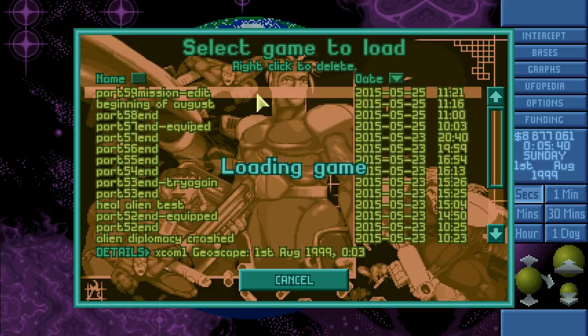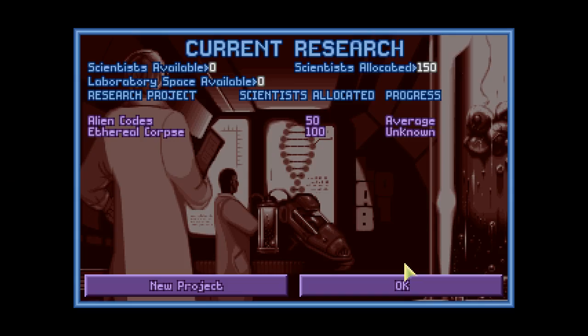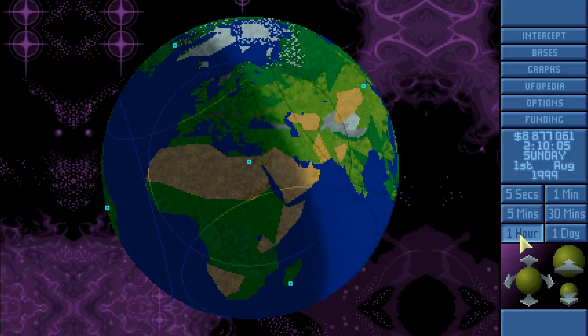We had the muton terror mission generated by the random generator, but I changed it to snake man because we had the muton terror mission already, and fighting chrysalis will certainly be more dangerous — and maybe also more fun than fighting silicoids and selatids. So now instead of mutons we have the snake man. Let's check if everything is okay, seems fine. Let's go ahead and fast forward time.